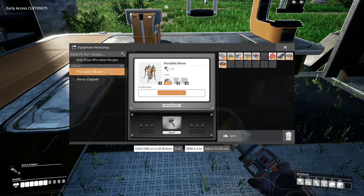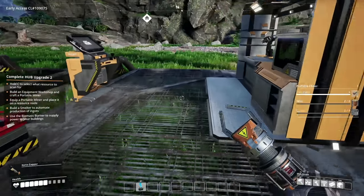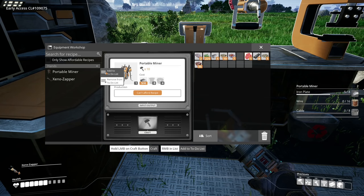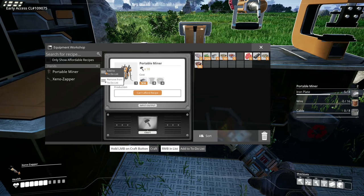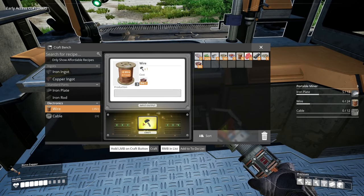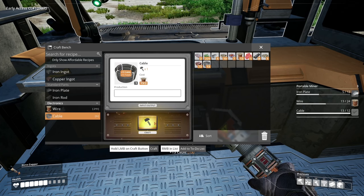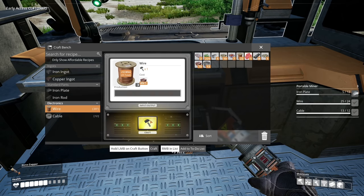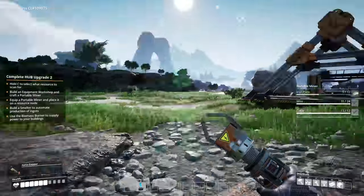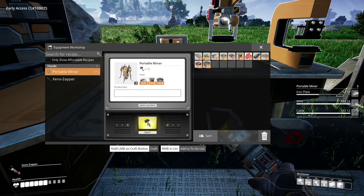We've got copper — process it into copper ingots. We need portable miners. Let's add it to the to-do list on the right side of the screen. We need eight — but let's get three. What do I need for three? Let's get that stuff made up — make a bunch of cable and copper wire. We have a lot of extra stuff. Let's just build two of them.